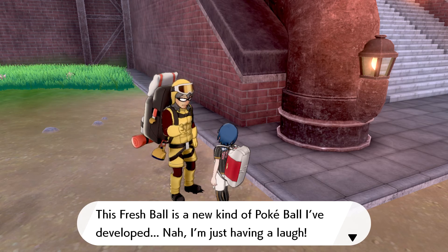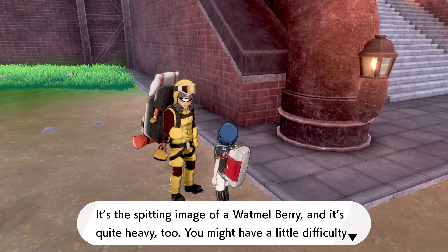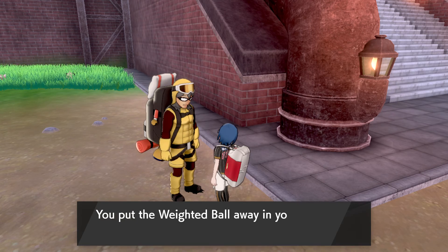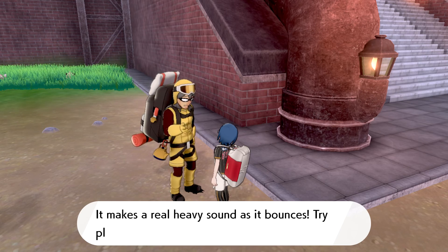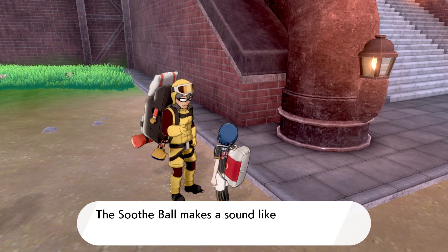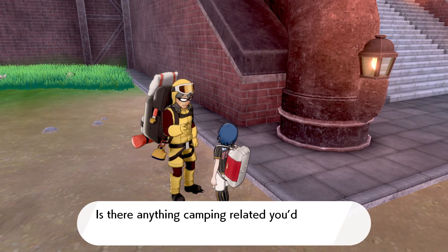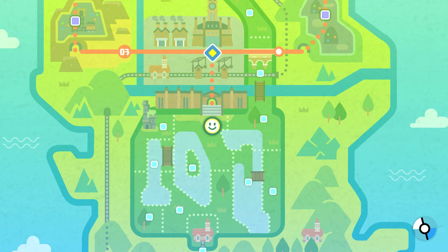Remember, a heavy ball is what you use to catch Pokemon — but this is the weighted ball; it's just a toy that makes a real heavy sound as it bounces. He also gives you the sooth bell, which makes a bell sound when you throw it while camping with your Pokemon to calm everyone's hearts. I think for every five new types of curries you make he gives you a reward. And if you cook every type of curry there is, he will give you a Leon ball — which, as the name implies, is a giant ball with Leon's face on it.